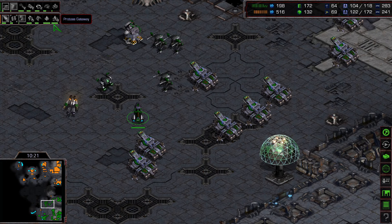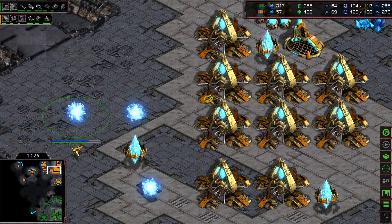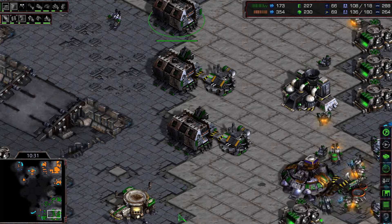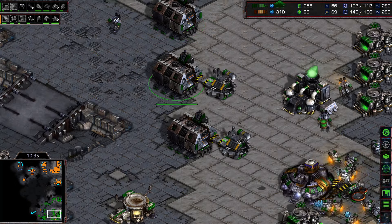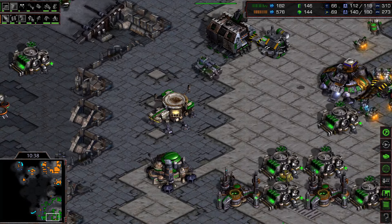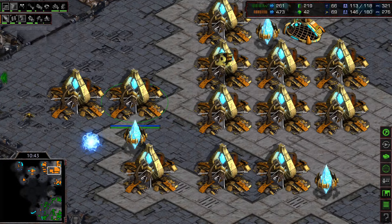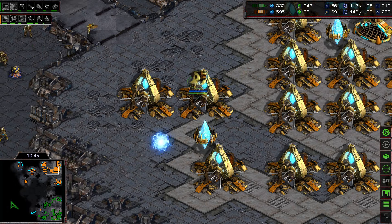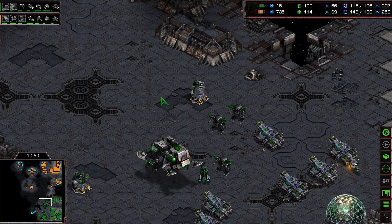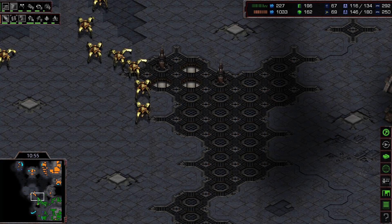We might see massive amounts of shuttles for the Protoss, as so many gateways are being produced. It's turning into a normal TvP. Flash seems a little behind on production with only four factories and one starport. He appears to be creating a defensive beeline, likely waiting to max out before moving out to attack the newly established bases.